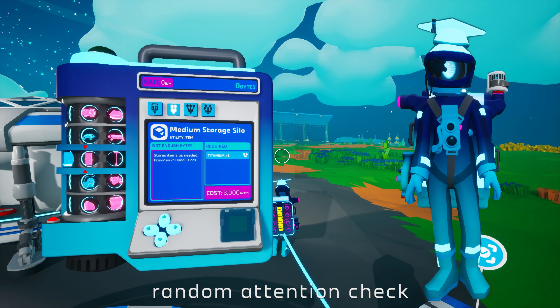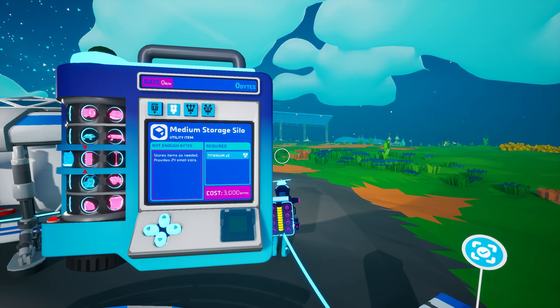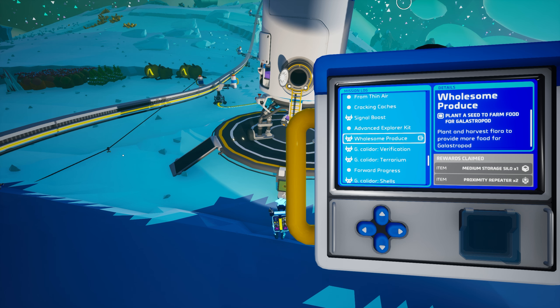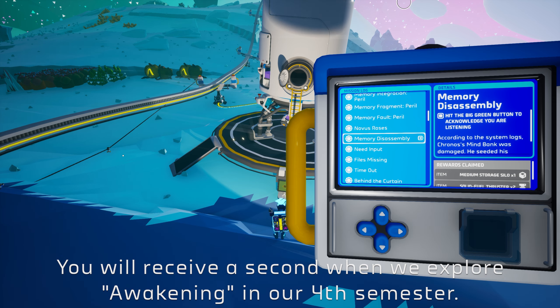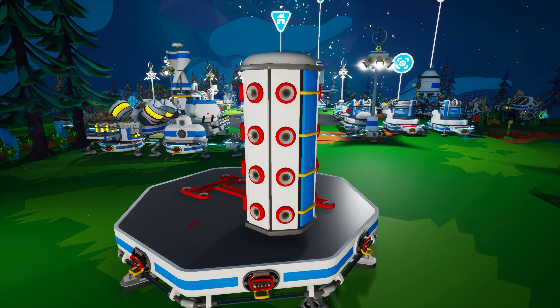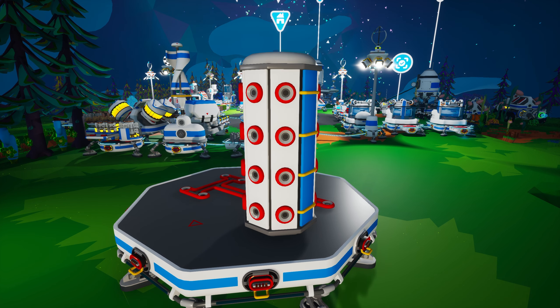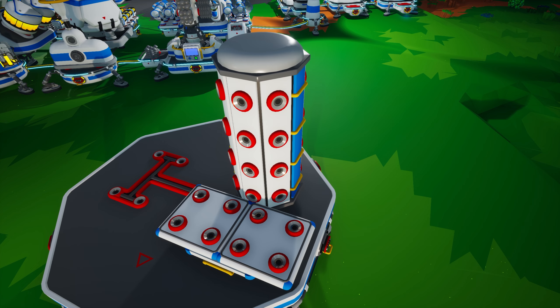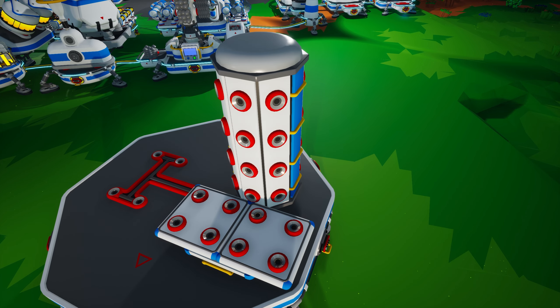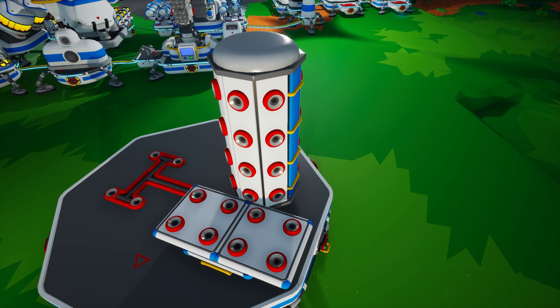The medium storage silo is unlocked in the research catalog for 3,000 bytes and is created on the small printer from two titanium. You will receive one of these as a mission reward in two weeks as we begin our discussion of xenobiology. The medium storage silo can be attached to any medium tier two or larger storage slot and can store 24 small tier one items. It occupies the same physical footprint as the medium storage while offering three times as much storage space, making it a more efficient use of space.